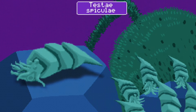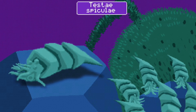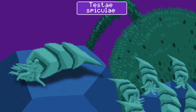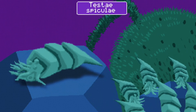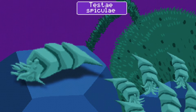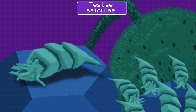The Testae Spiculi is an offshoot of the Siphon Robustus that has developed a gastropod-like physiology, with a sticky foot for crawling over surfaces and a shell to defend itself from predation. It has also developed a behavioural adaptation of gathering with others of its kind, with their pointed articulated shells pointing upwards to defend themselves, waving them around menacingly.